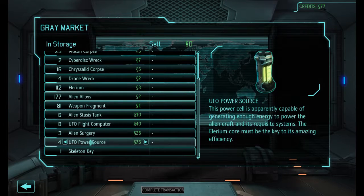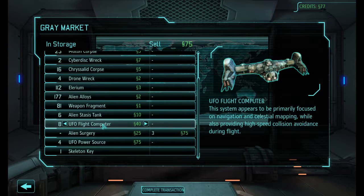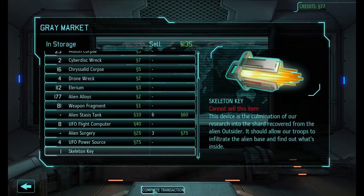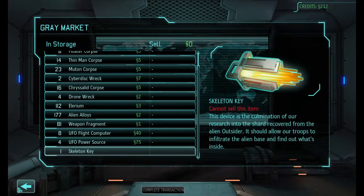We've got some bits and pieces we can get rid of. Alien surgery — we can just sell those. Apparently no one really cares about them. For light computers, we should probably keep stasis tanks — sell them. So that's a nice chunk of cash. Pretty much sure everything else we kind of want. 135 credits, dollars, pseudo-dollars, things to our thing.